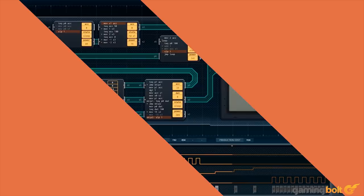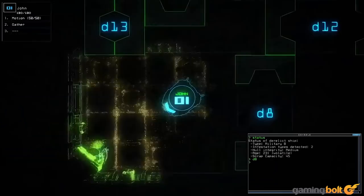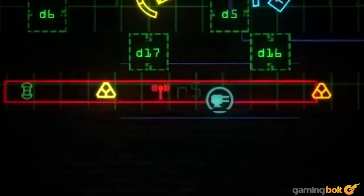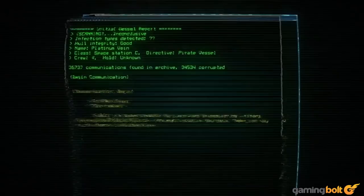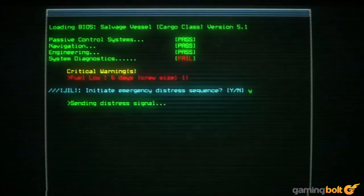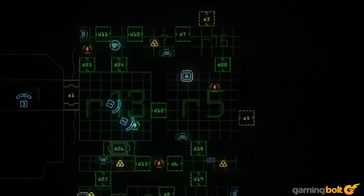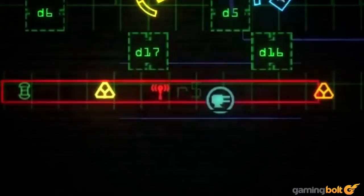Duskers. Duskers sees you controlling a group of drones, with your objective being to make your way further and further into derelict ships out in space to look for scrap and salvage, while making sure that if there are any violent life forms on that ship, you never have to come across them. You do that in incremental steps by accessing the ship's command terminals and making use of things such as airlocks, traps, and the ship's own mechanisms to take out any threats lying in your path. It's slow, it's methodical, and it's amazing. And that about does it for this video — if you enjoyed it and want to see more from GamingBolt, hit that subscribe button and turn on the bell icon next to it.